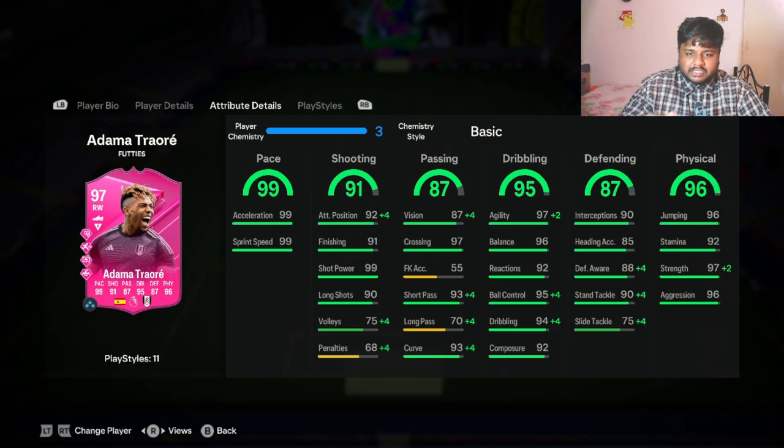You can pause the screen to look at the boosted stats at full chem. He has 99 pace, 96 physical, and 95 dribbling for a 97-rated card, which is pretty good. I've only used him once before, at right mid, which was too wide for me — right wing will be more interesting since I use that position a lot.